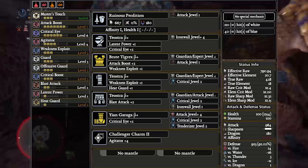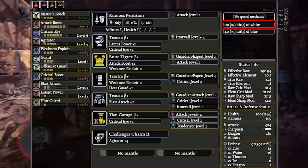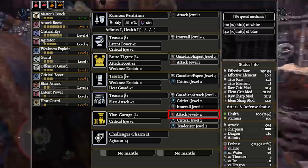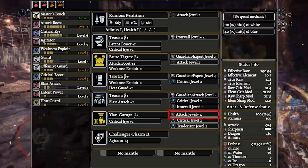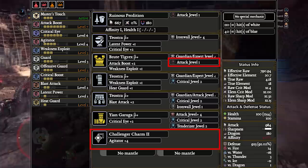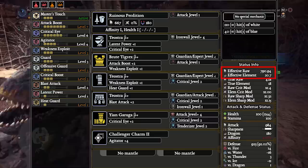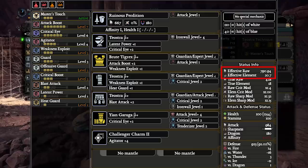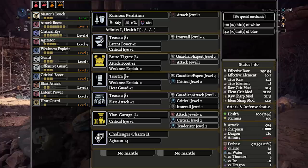It gets everything we possibly want out of a Lance. It has super comfortable sharpness — 110 natural units of white sharpness — and also 102% affinity with Master's Touch. Because it's not super dependent on all its skills to function properly, you can just drop the double Attack Boost deco if you want to run Flinch Free. If you want to add Health Boost or similar, just swap some Attack decos or combo decos for Vitality combos. And if you switch an Attack Boost deco for a Crit Eye, you can change out the charm and still hit 100% affinity no problem. It still achieves very high EFR at 790.94, and with 20.7 effective Dragon damage, that's about 2 to 6 damage per poke depending on Dragon hit zone values.